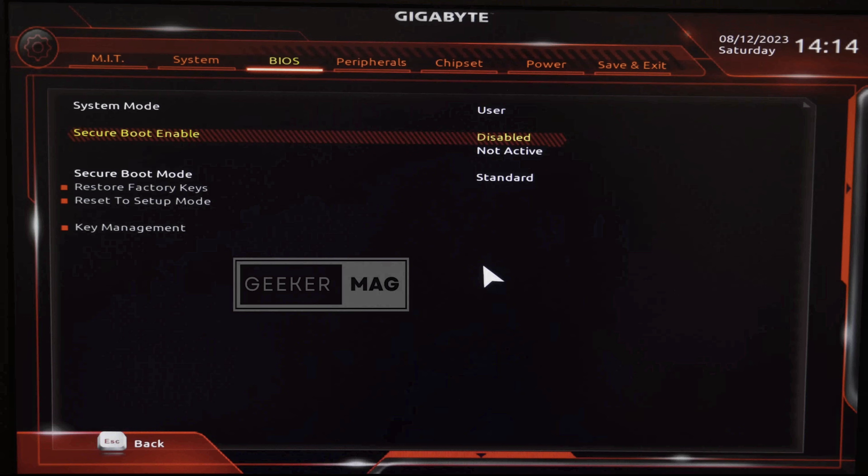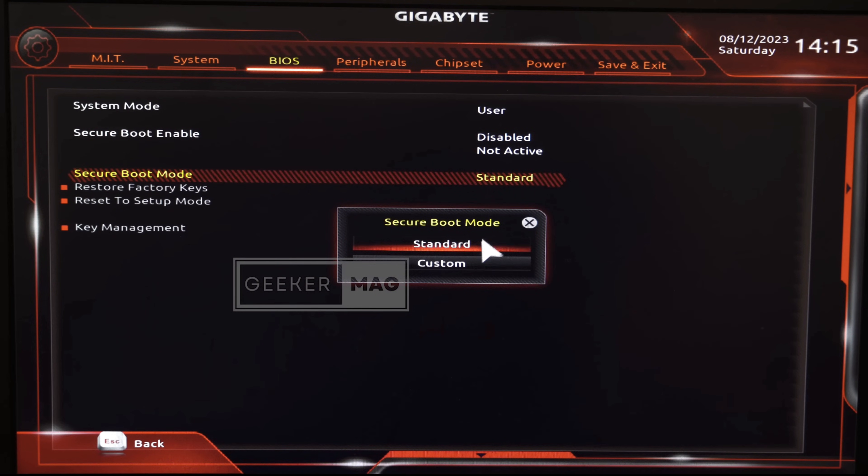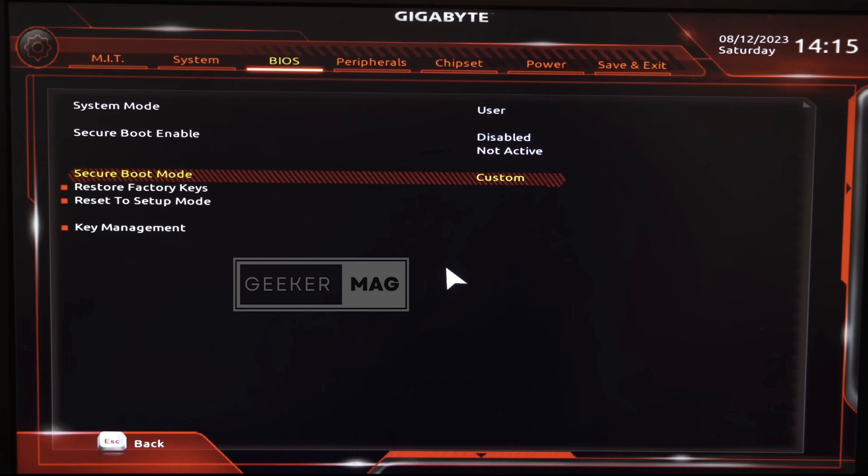Once you are on this screen, make sure secure boot is set to disabled before starting. Switch to secure boot mode and change it from standard to custom. Doing this will make the options listed below clickable.